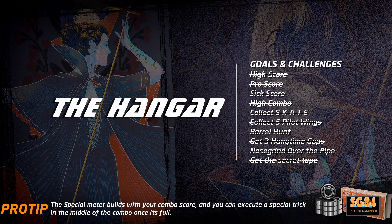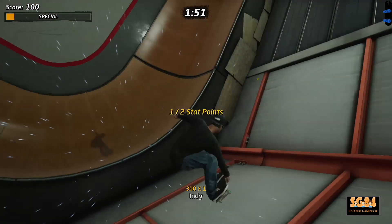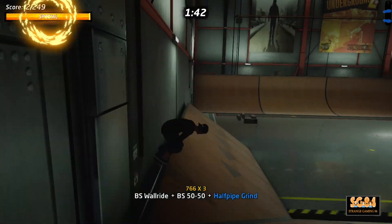On the Hangar there are only two stat points to get. In position one the stat points are in the far corner, and then in the secret half pipe behind the propeller bridge.